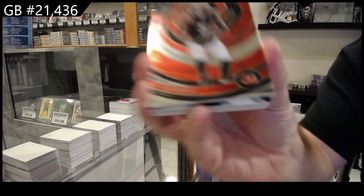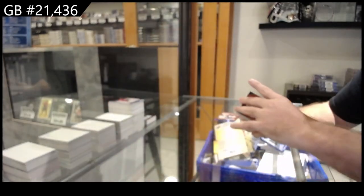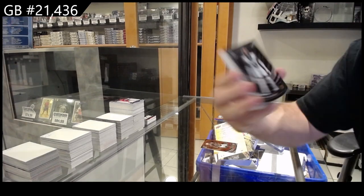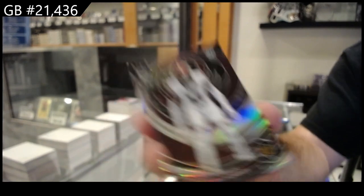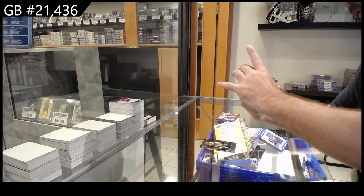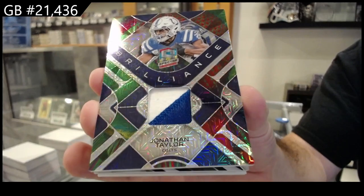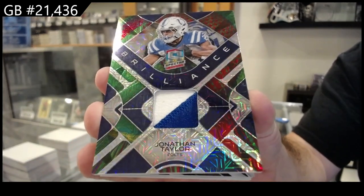We've got a Higgins for the Bengals base. We've got a Forbes, number to 75, for Washington. We've got a number to 25, for the Colts — Brilliance Patch of Taylor.